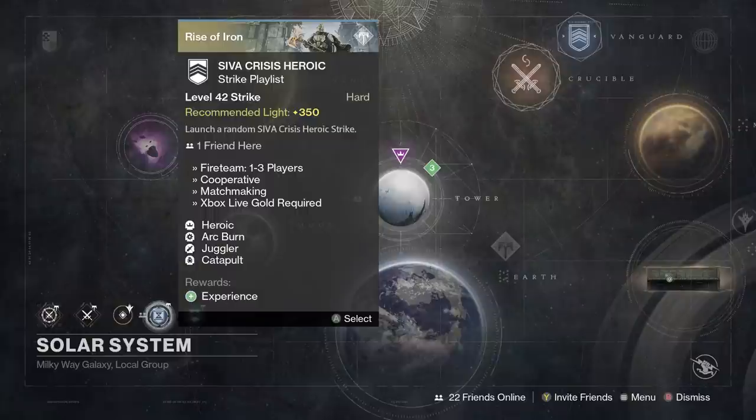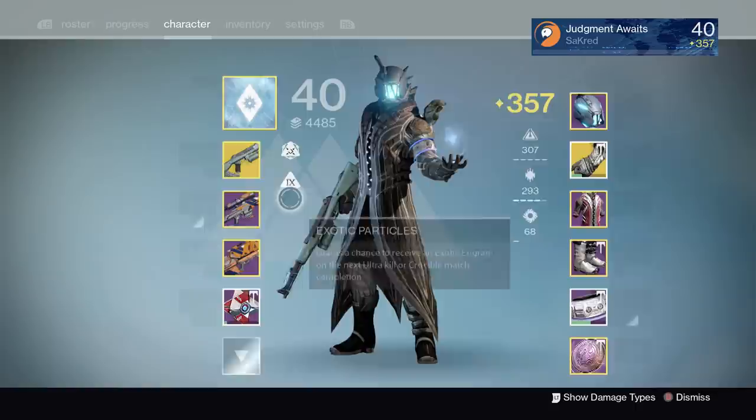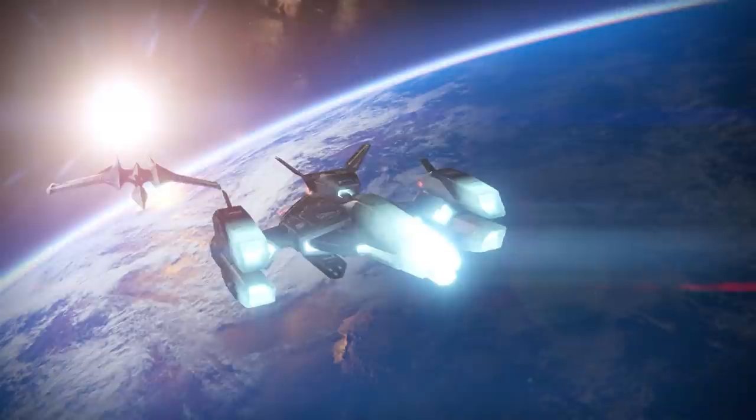But once you get to 350, you want to do these weekly heroic missions. The nice thing about these is they will pair you with other people, or you can bring in a fire team of three. Now before you actually do these, I want you to prep some things. Make sure you have your vanguard reputation booster going — that's going to help you rank up your vanguard faster.